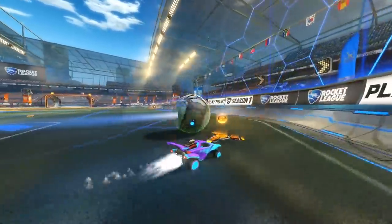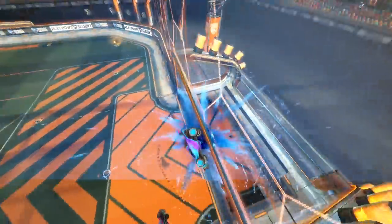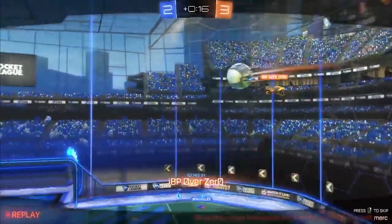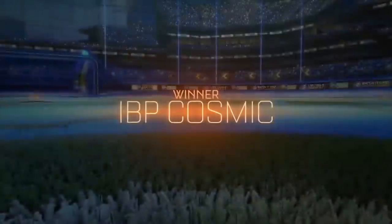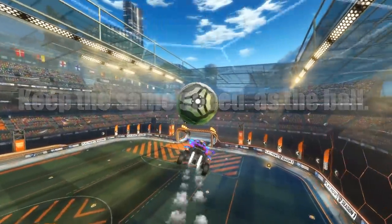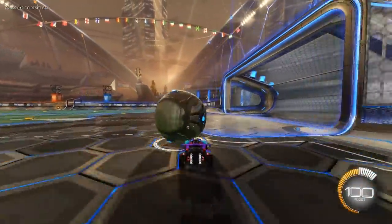The first type of air dribble would be the most iconic one — the type of air dribble from the finals game in RLCS Season 1, where OverZero sends the team into overtime doing this exact air dribble. How do you do it? Well, let's break it down into easy steps to follow. Step number one: keep the same speed as the ball.